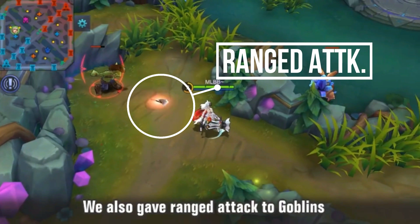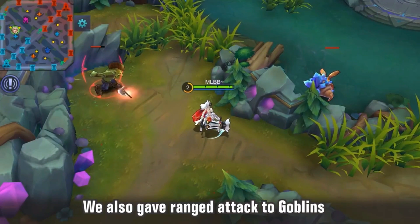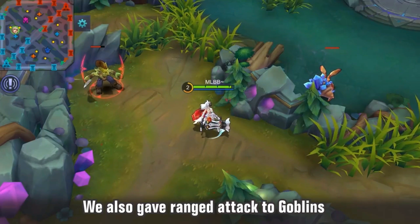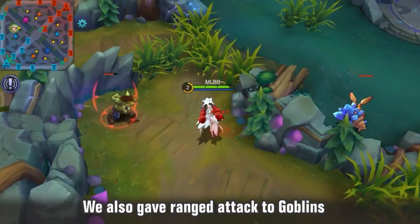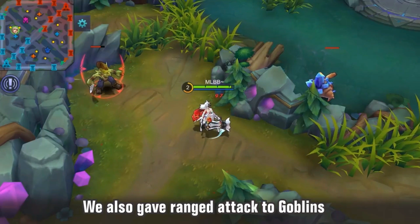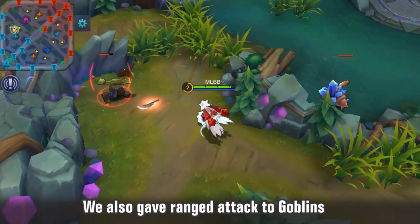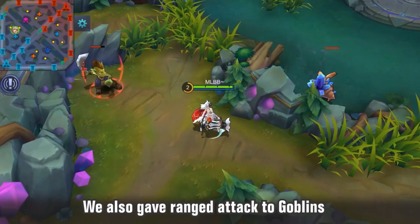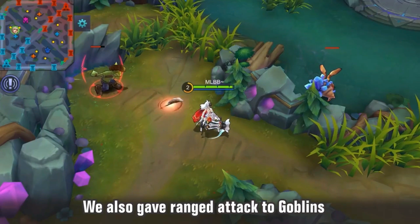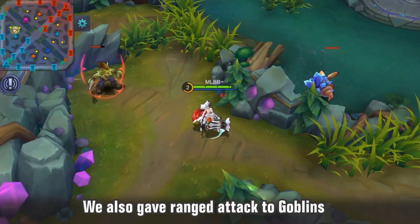Another thing is the goblin now does a ranged attack instead of melee. Once you trigger it, I think it's going to do more damage because at the same attack speed, if it does ranged damage, the goblin can hit you more times within range. It also means it's harder to pull. Think about it — if the goblin has a ranged attack, even if you try to pull it between the small goblin camp and the blue buff, once you step toward the blue buff the goblin is still far away and will just start attacking you from range.